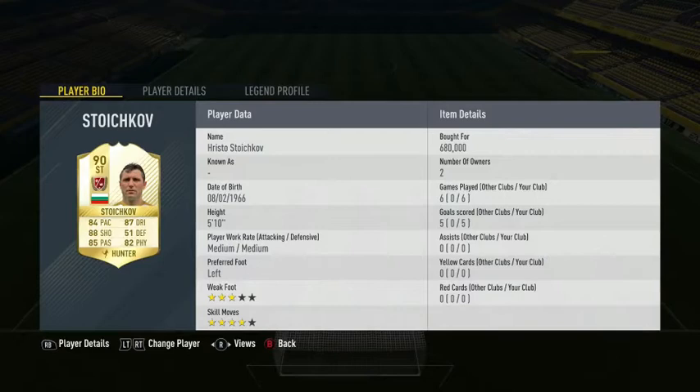At a price of 680,000 coins on Xbox, Stoichkov scored me five goals in six games with zero assists. I applied the Hunter chem style to increase his pace and shooting, and was actually able to sell him off for 760,000 coins on Xbox, making a nice tidy profit.